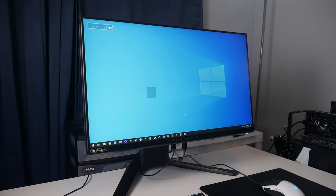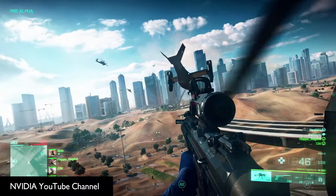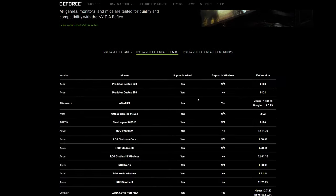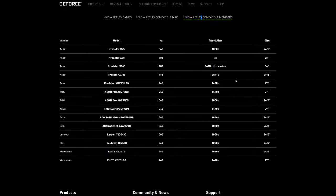By this point you should have a better understanding of what NVIDIA Reflex is. There's clearly more to it than just a toggle in-game, and there are additional components such as those built-in high-end G-Sync displays. Support from developers is constantly growing, with games like Battlefield 2042 getting support day one, and the list of supported monitors and gaming mice grows each month — check out the official NVIDIA Reflex page at GeForce.com for the latest. If you liked this video, please hit that like button, and make sure you're subscribed here at PC World for more PC hardware and software goodness.